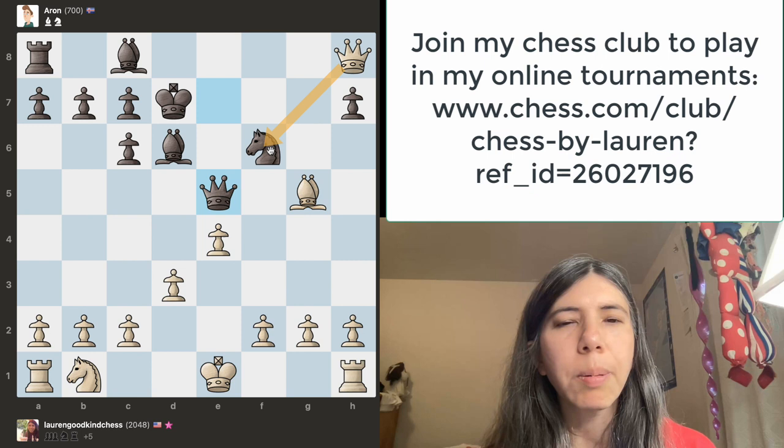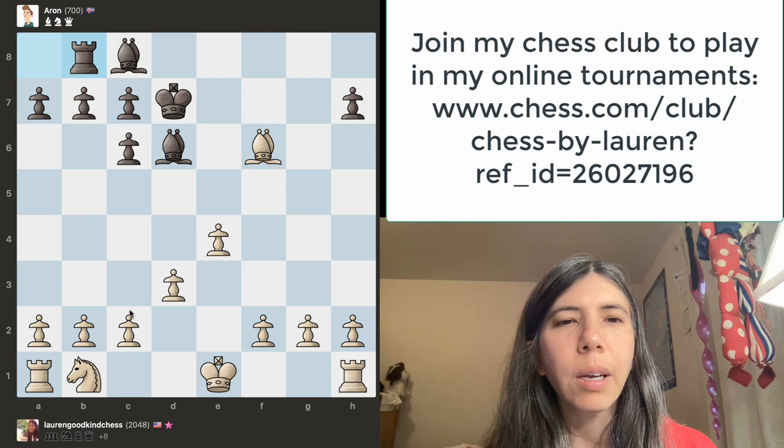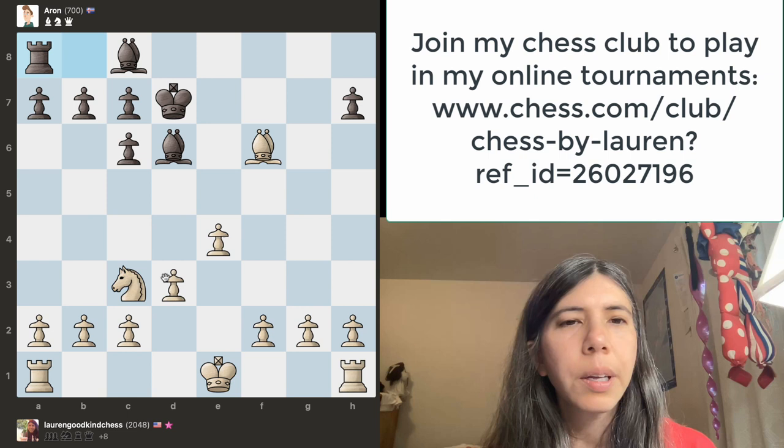So what am I going to do? Well, my queen and my bishop can safely take it, so I'm going to go ahead and just take it right now. Queen takes, so that means my bishop is going to take it. And then the rook goes here. Remember, it's important to get all the knights and the bishops out, so I'm going to move my knight over here.